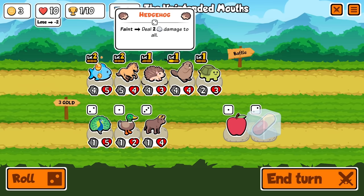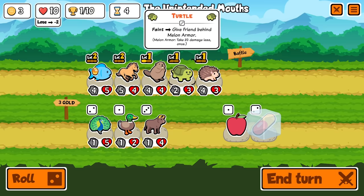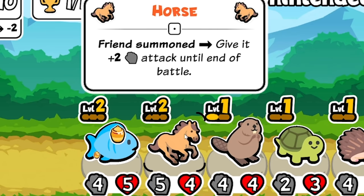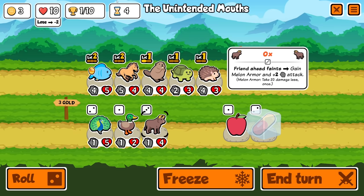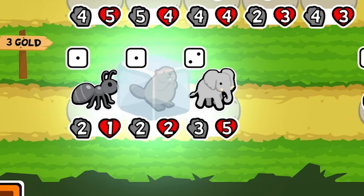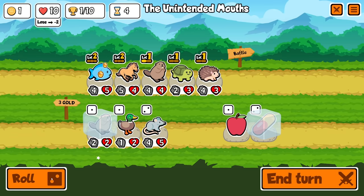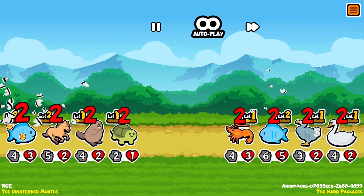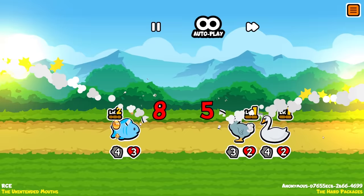Do I freeze the ox? It's pretty good short term but not so long term. I want a beaver really — there's the beaver, freeze you. We're up against the Hard Packages. Two damage to everyone from the hedgehog. That fish is looking pretty hench — he might wipe the floor with us. The bee can't survive against a swan, got pecked. We lost two hearts. Tier three is now unlocked — we lose three lives per loss.